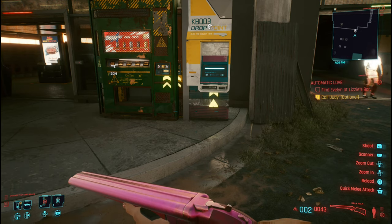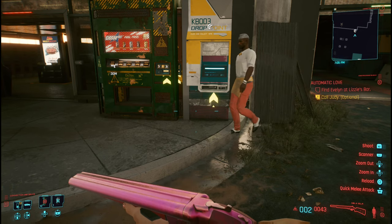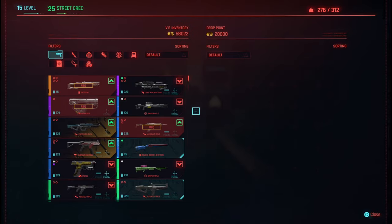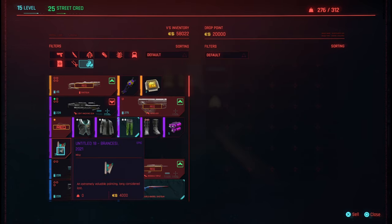The item comes from a certain side mission. Just before we get into the side mission, I'll show you the location. Basically, you need to come to the drop-off point and sell a particular item — in this case, a painting — which I'll be showing you in a second. It sells for four grand and we're going to be selling a lot of these.